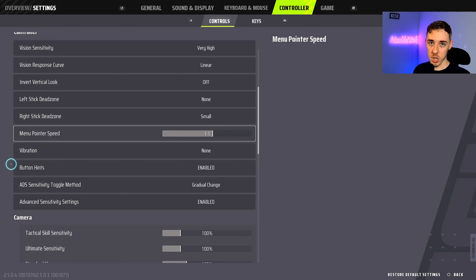For Button Hints I have them enabled because sometimes I forget button combos in this game and I just need to look down for a quick reminder. ADS Sensitivity Toggle Method I have on Gradual Change. Advanced Sensitivity Settings I have enabled — you can't disable them anyway.